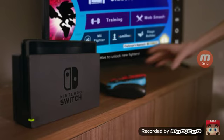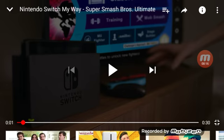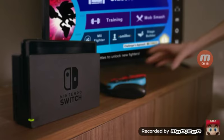After you tried to get the controller, right next to the amiibo, on the right of the amiibo, it says Stage Builder.